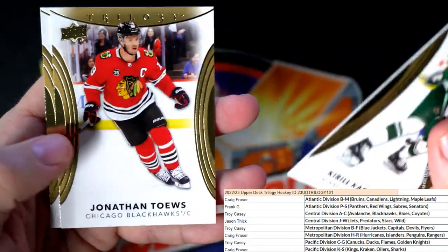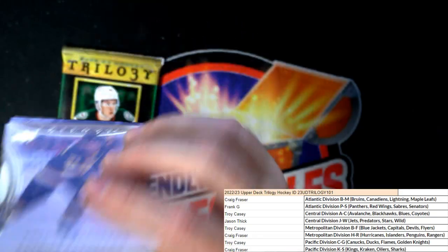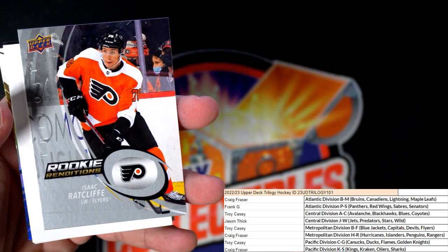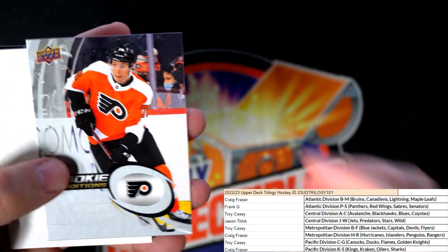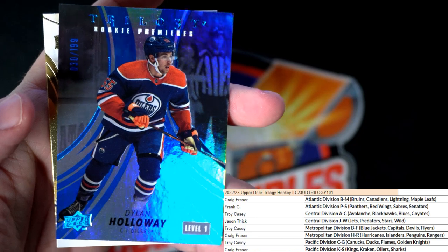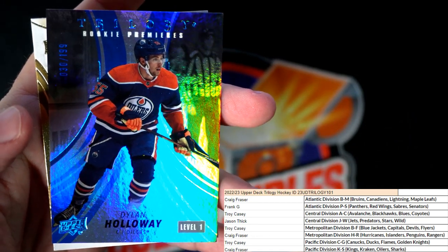The Frozen in Time inserts go great with the hockey theme — the ice. Cabras off toes and Nick Schmaltz. Two packs left. I love the Frozen in Times. Patrice Bergeron, then we got an Isaac Ratcliffe, Flyers — we pulled a different Flyers guy earlier, so this one's going out to Troy C, Rookie Renditions. Then we got a blue parallel here numbered to 199.